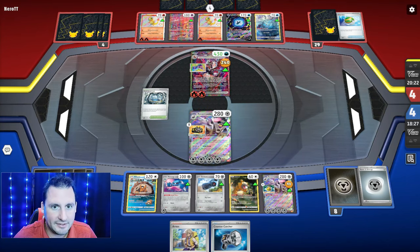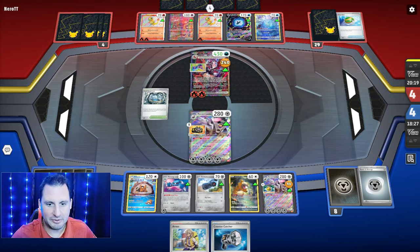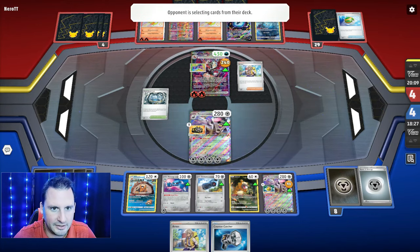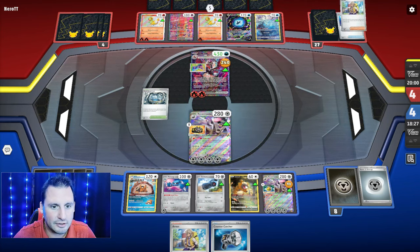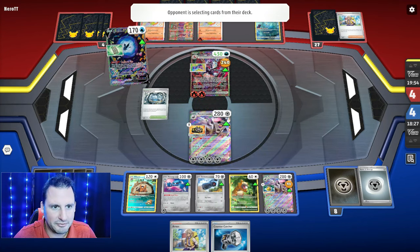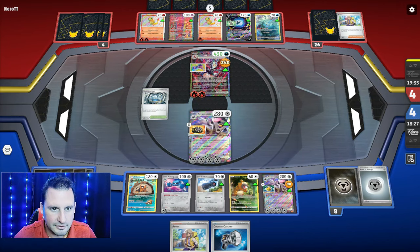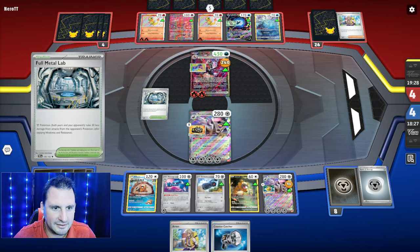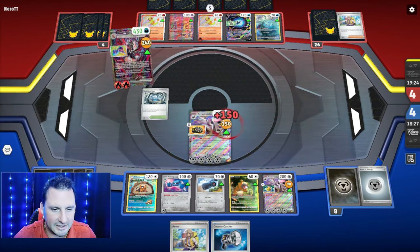They're gonna Arven because Counter Catcher isn't active for either of us being tied. They can Lost Vacuum one tool — I don't think they can still hit me out, because we got the Full Metal Lab. They need another Charizard. The vacuum doesn't matter — I'm gonna two-shot anyway. 170 damage, and this Reveroom has to survive — which it will, they're not hitting 280, not with all the Rigid Bands and Full Metal Lab. They're only doing 150.